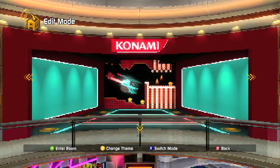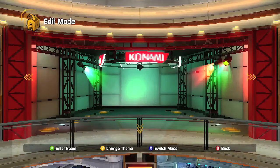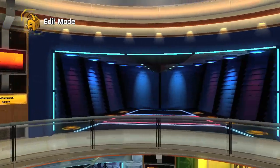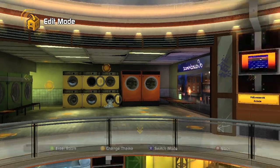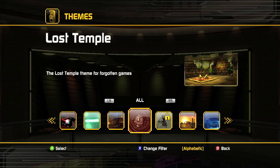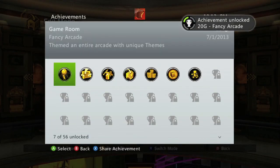Anyways, don't forget about the 3rd floor. I'm going to put down the Intellivision and Konami themes, and here's the Konami showroom. And then over here we're going to put down the Laundromat, and for our final theme we're going to throw down the Lost Temple. For filling an arcade with all unique themes you should get another achievement for a 20 gamer score. That's all there is to it.